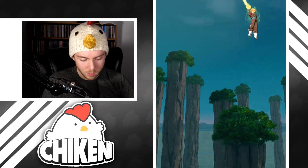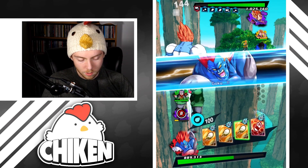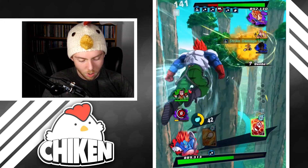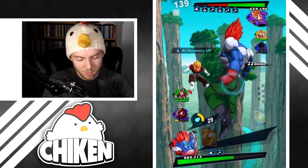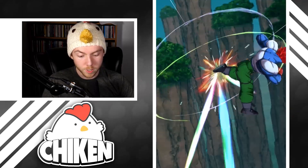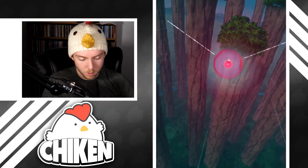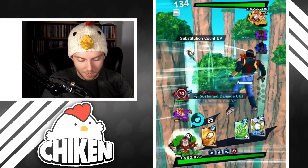We have self-heals on two of the three members of this team, and technically a self-heal on the third member too because you can just absorb blast combos. It's pretty amazing — I'm actually kind of shocked at how good this team is on self-sustain and general utility. We caught him — ultimate connects on Super Vegeta, that is going to be a lot of damage. That'll be the kill — fantastic!